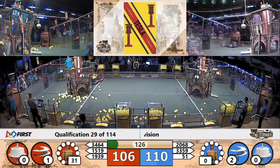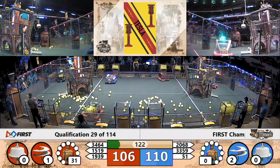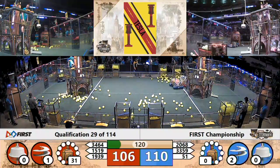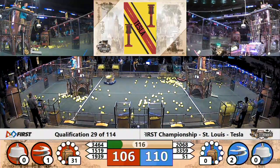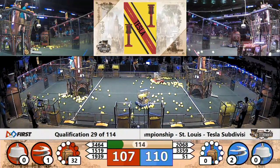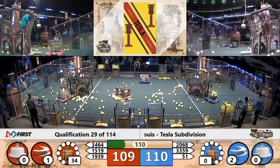They managed to get 31 KPAs in Autonomous. They're going for 40, because if they get 40 or above, they're going to get a ranking point for all the teams in their alliance, win or lose. Mechanical Mayhem spewing more fuel cells into the high boiler for red — they're up to 33, 34 KPAs.